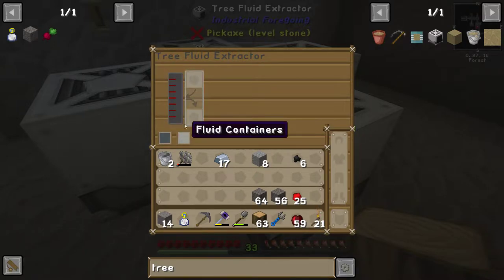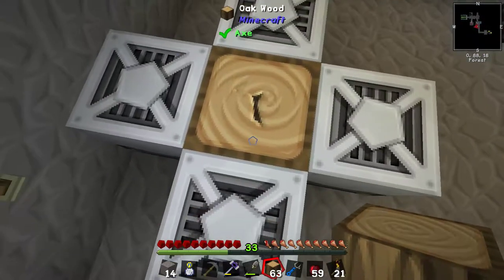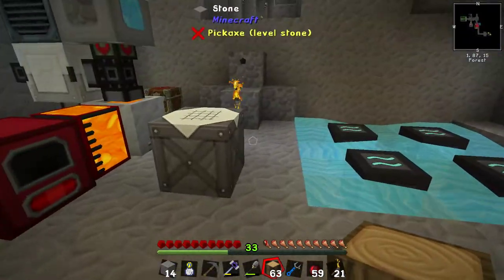Here's a fluid container so you can put things into it, like a bucket, and that will fill up the bucket which comes out of there. That's your latex — you can pump into or out of the latex tank, or fill up containers. This will slowly break the wood, so we need something that will continually replace it.